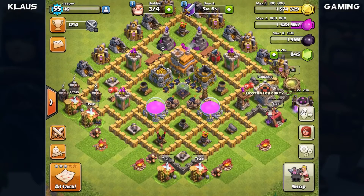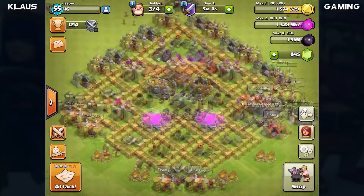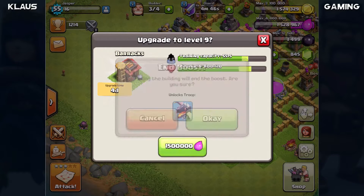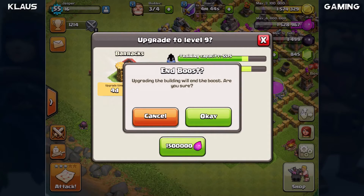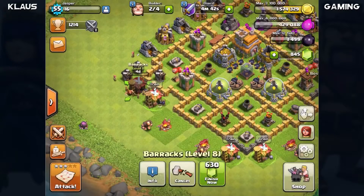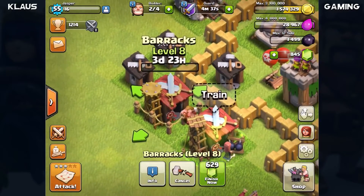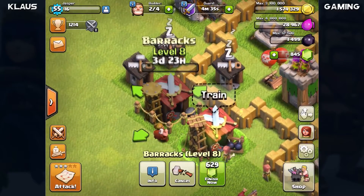We need to start a single barrack to level 9. The reason is we need dragons - we need to be able to use dragons in whatever way we see necessary. Let's spend all of our elixir - in three, two, one - bam! That barrack is going and we've got four days until we've got dragons - that is awesome news.